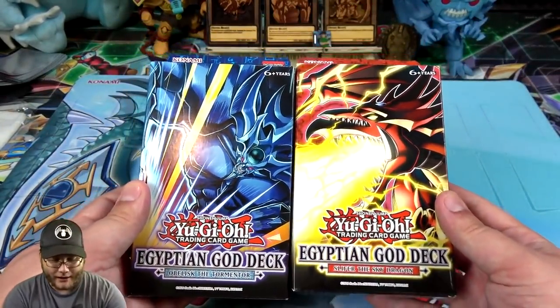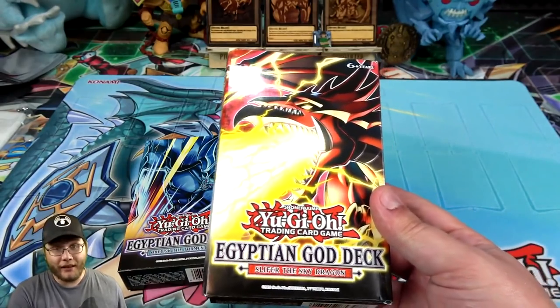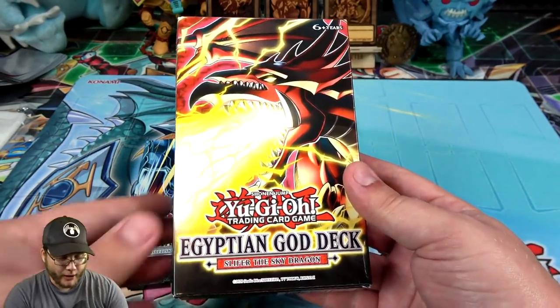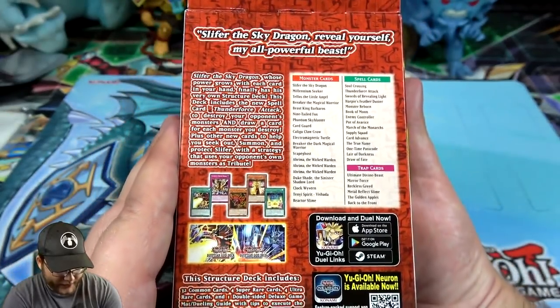Basically these are both of the Egyptian God structure decks. They're almost like starter decks really, but each one is themed around a God card. Ra is unfortunately left out, but I guess you got the Rage of Ra booster pack if that makes it fair. You have Slifer the Sky Dragon right here — there's like the list and everything, with a couple of new cards for Slifer as well.